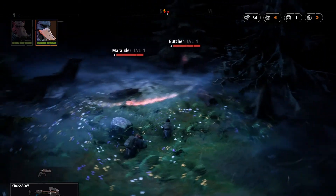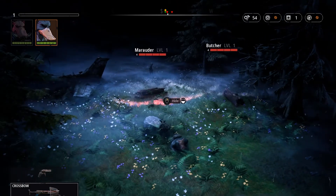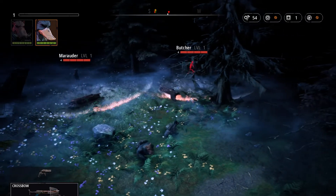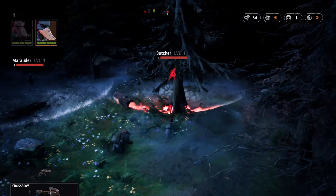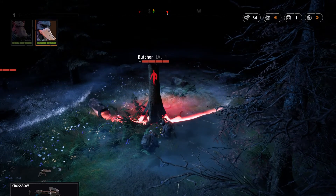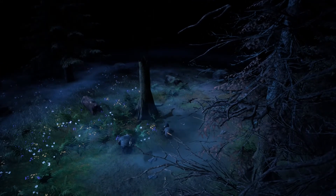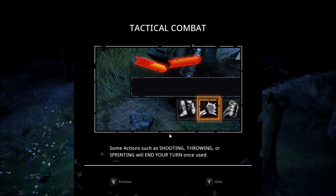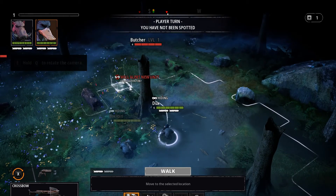Now we're going into the tactical battle. I'm just going to try and find a good position to ambush them one by one - you choose the tactical engagement. Let's go here, wait until he comes, and then ambush. Combat is turn-based; each stalker gets two action points per turn. Some actions such as shooting, throwing, or sprinting will end your turn once used. Good tutorial overall.